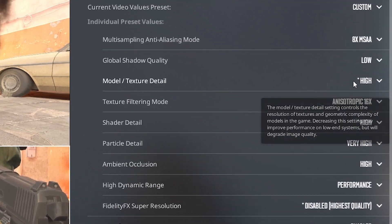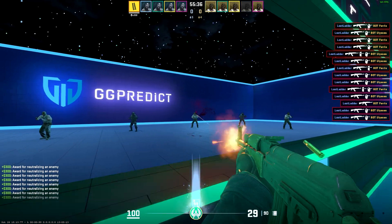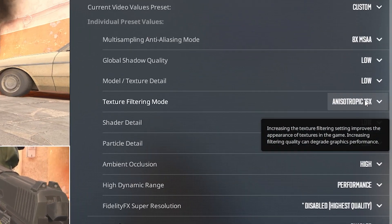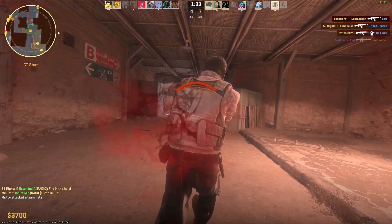If your game's running choppy on high settings, consider lowering anything related to shadows or particles first, as these primarily enhance aesthetics rather than gameplay. Go ahead and test your new settings in-game for a more accurate FPS reading, but if you still absolutely need to squeeze some more frames, you could start turning down your texture settings and then anti-aliasing.